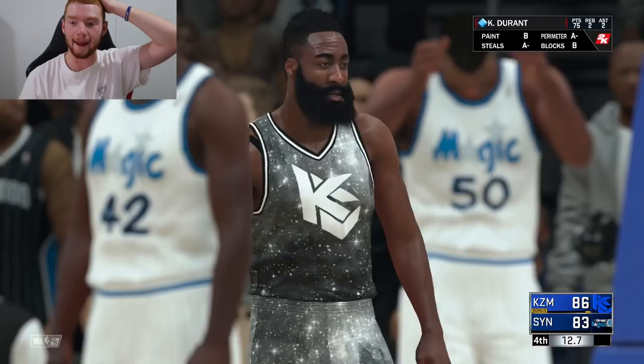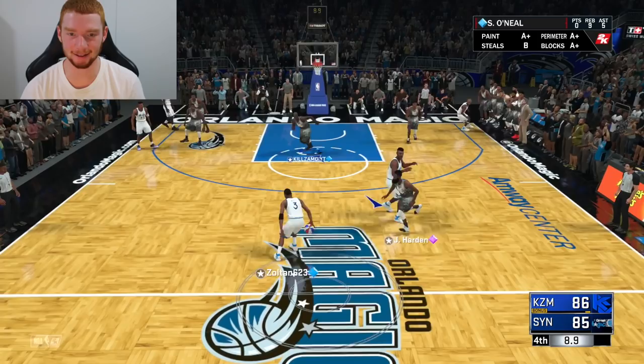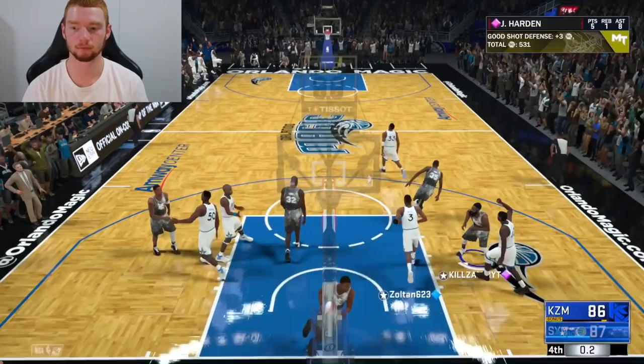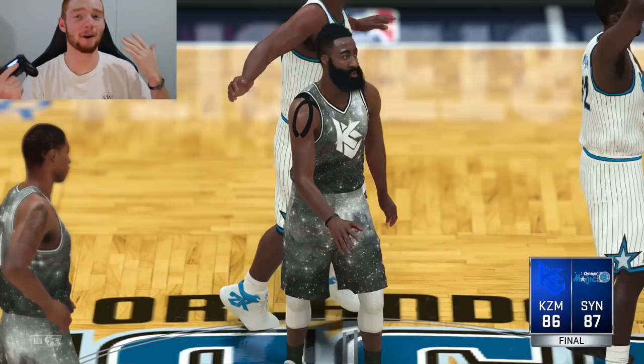In the clutch, we just gave away a flagrant foul. So just like that, I was thinking — oh yeah, pretty easy W — but now my opponent has a chance to win this game, and that is not what I want. I probably shouldn't have reached there, but D-Wade, he's not going to make this shot. We're going to end up winning — I can already tell. Let's play good defense, let's get across there. I'm going to lose and Kevin Durant's inbounding. I lost because of a flagrant foul — are you kidding me, 2K?